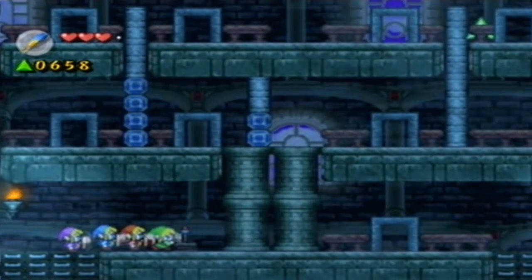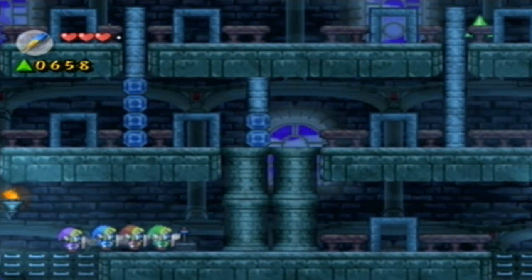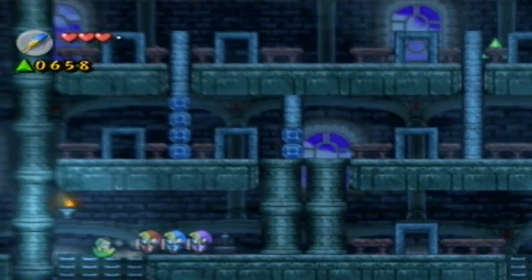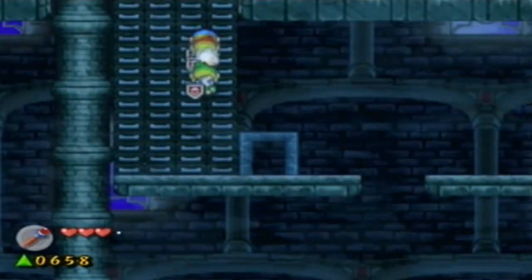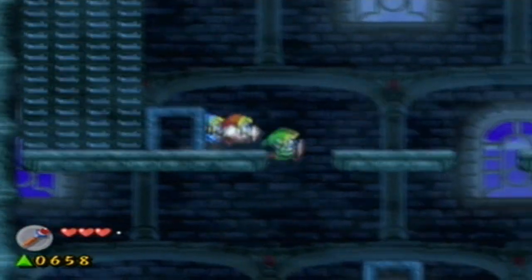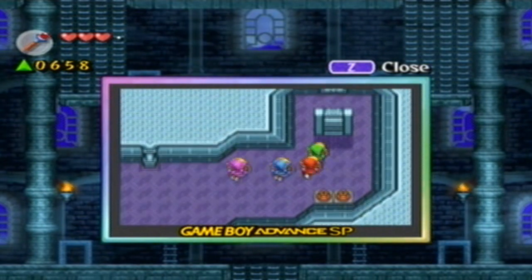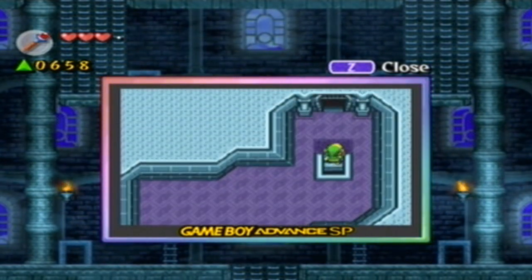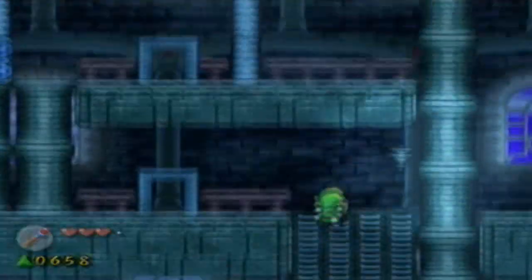There's a Fire Rod here. What is the Fire Rod going to be useful for? Maybe the Fire Rod can melt those blocks up there, so I'm going to go ahead and pick it up because I think we might be able to actually do that. I'm going to go down here, go through the doors again, and go to the top where we previously were — that's probably what you have to do. Now we should probably be able to get through those blocks we couldn't get through before.